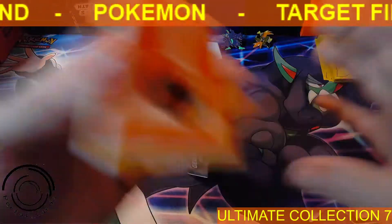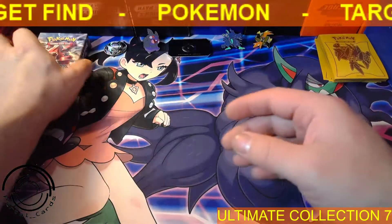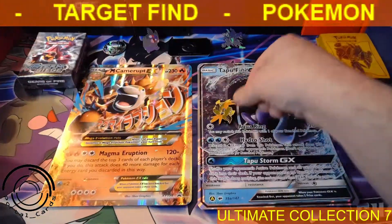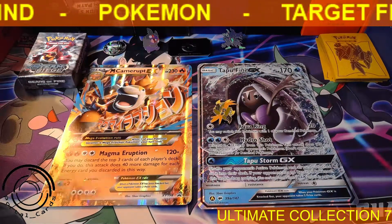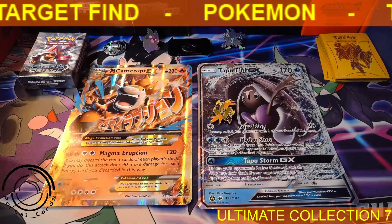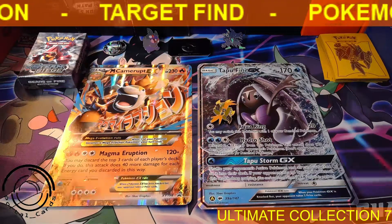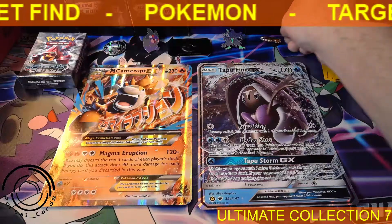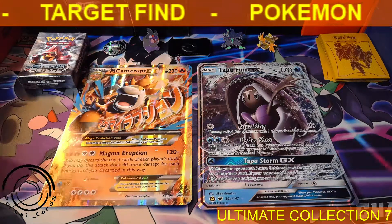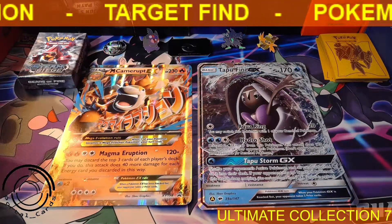So there is our Steam Siege deck, our oversized cards, and our coin. That is what comes in the Ultimate Collection boxes from Target. I didn't have a huge expectation out of this, so I figured I'd grab one and let you guys know what's in these. If you wanted to do more research and see what your chances of pulling something great are — it didn't happen today, but it could for you depending on what box you get. I hope everyone had a great Thanksgiving. Happy Holidays, and as always, take care.